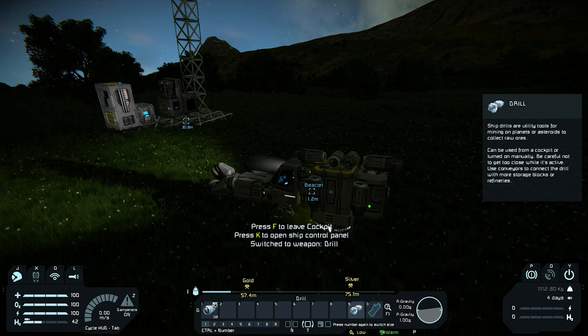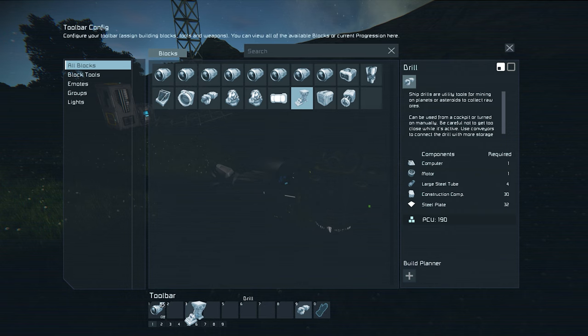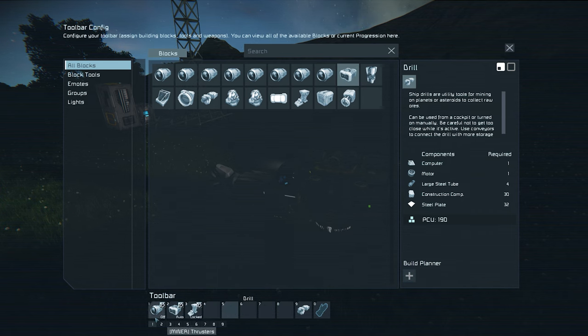Back in the toolbar config we can now set up our actions. Select groups and find our thruster group, then select the action toggle on/off to add it to your toolbar. Next, select block tools and drag the drill into the bottom right slot — having this in our toolbar will allow us to use the drill as if we would be hand drilling, with left and right mouse buttons to control digging or mining. We can also add an action for our landing gear — drag it into slot 3 and select switch lock as the action. The battery can go in slot 2 with the action recharge on/off. The final action is the connector, which we can drop in slot 4 with switch lock as the action. Both the landing gear and connector will allow us to connect to the base or land on it.